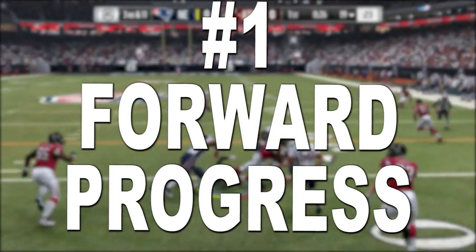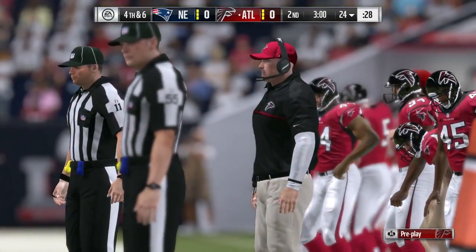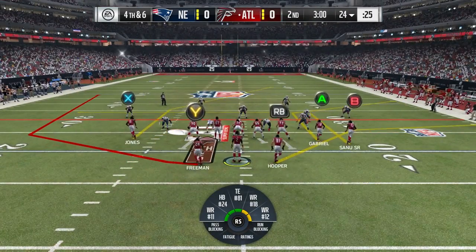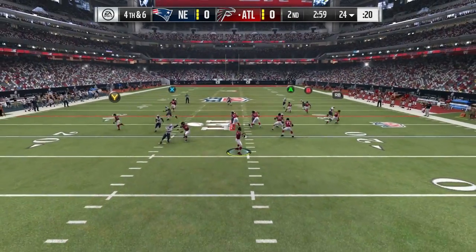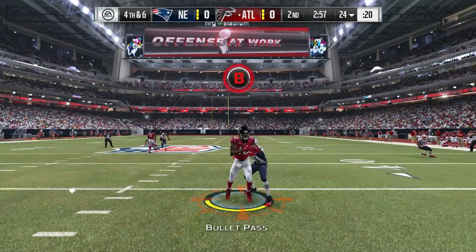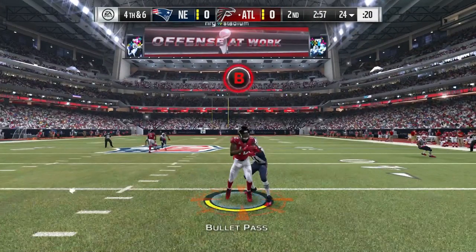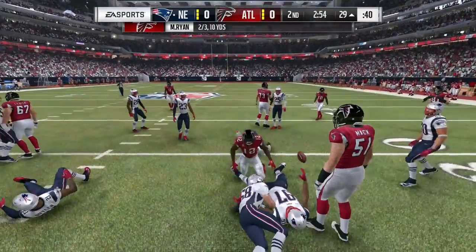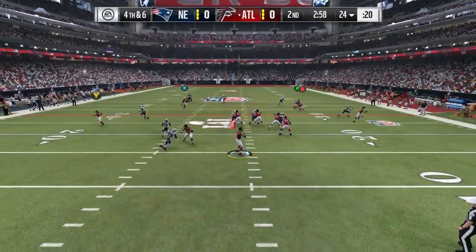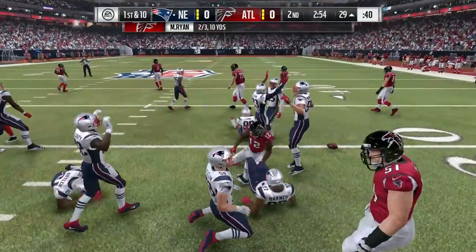The first thing they need to fix is the forward progress rule. I have seen it work in this game and I have seen it not work. As you can see, I'm at fourth and sixth. I select a pass play — Matt Ryan completes his pass to Mohamed Sanu right there, well past the first down marker. He gets tackled and pushed back past the first down marker, and it does not give me the first down even though I completed 10 yards. It says the Falcons did not get the first down. There is no forward progress rule and it doesn't make any sense.